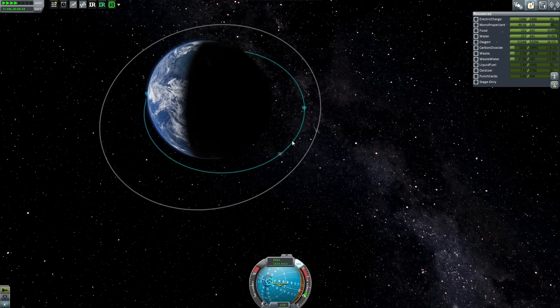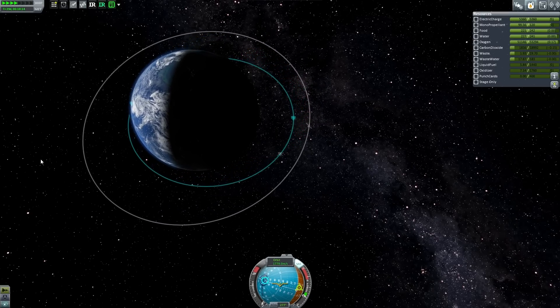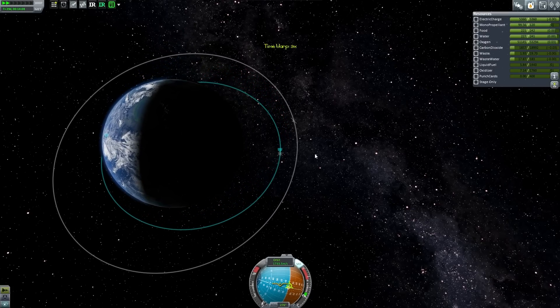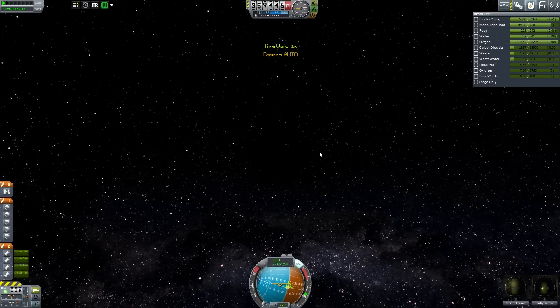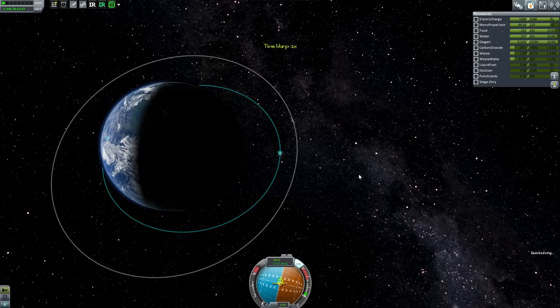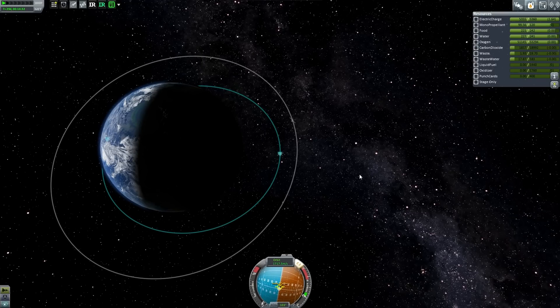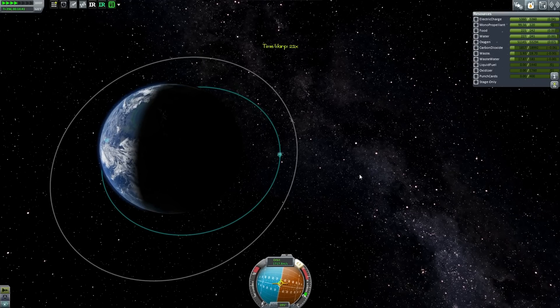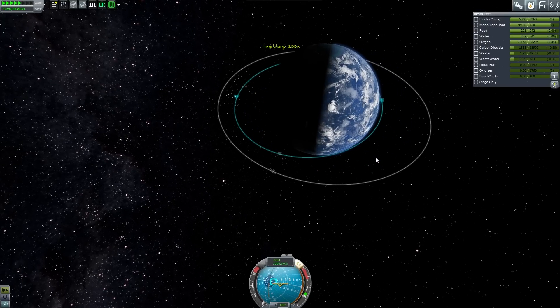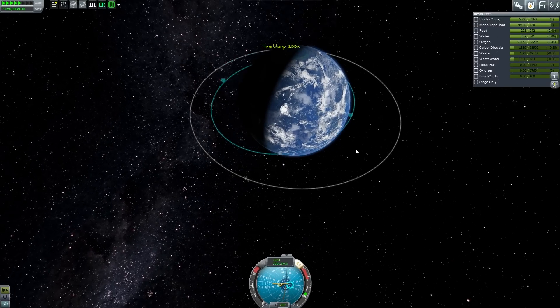Honestly, I could just keep going around and around and eventually slow down enough because I am getting atmospheric drag. We're at 61 — a full burn puts us at 40, perfect. Quick save. We're going to flip prograde because that will set us retrograde when we get to the other side — that's how physics works.